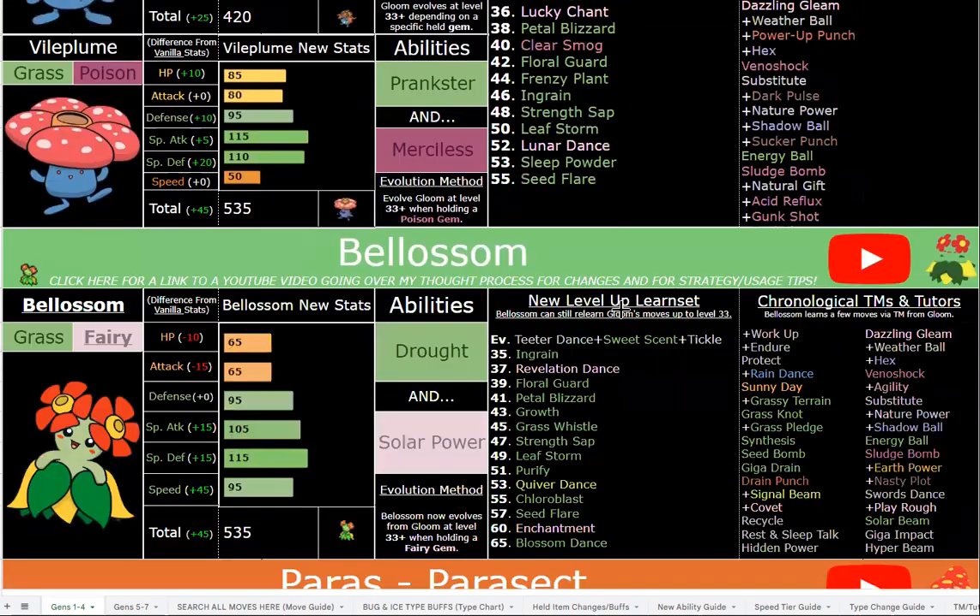As for Bellossom, I'm probably not talking about it too much because I just naturally don't like Bellossom as much as a Pokémon, but it's very good. Being a non-Fire type with Drought is very unique in that regard — it might be the only one. I know there's Heliolisk with Dry Skin and Scorching Sands, but in terms of literally just having Drought, it might be the only non-Fire type with that ability.